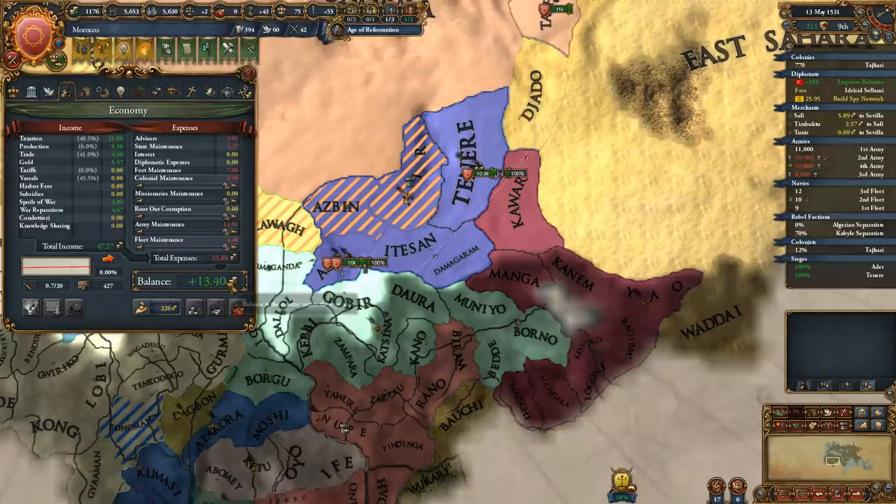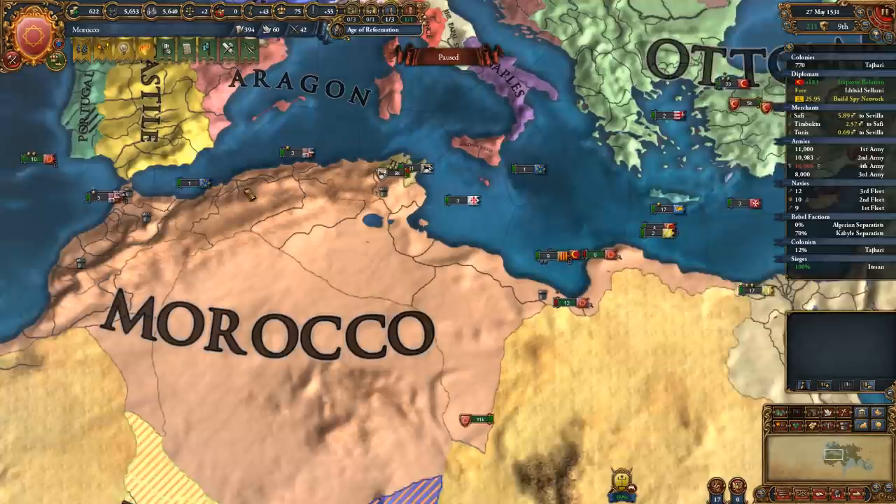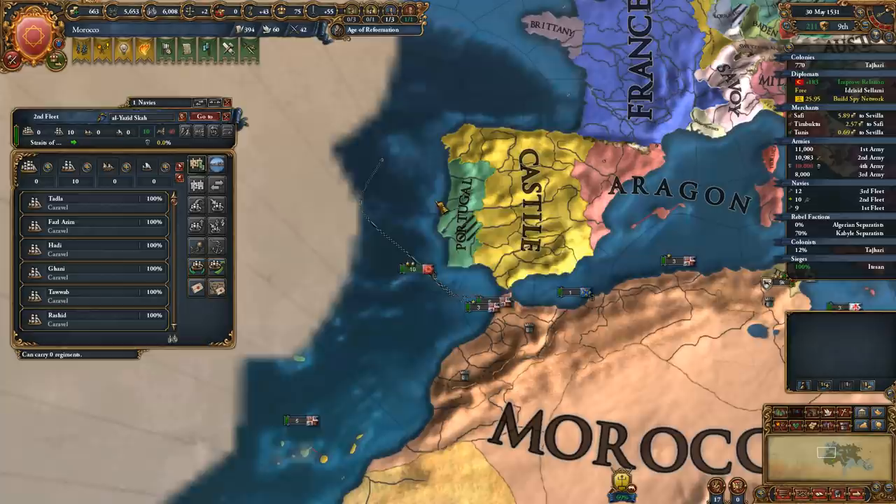We're debasing currency here - I'm going to buy that down since we've got plenty of money. We do have to upgrade a few things - we've got some carracks over here to upgrade, and the rest are transports. We can actually raid coasts here - it's been a while since we've raided coasts.